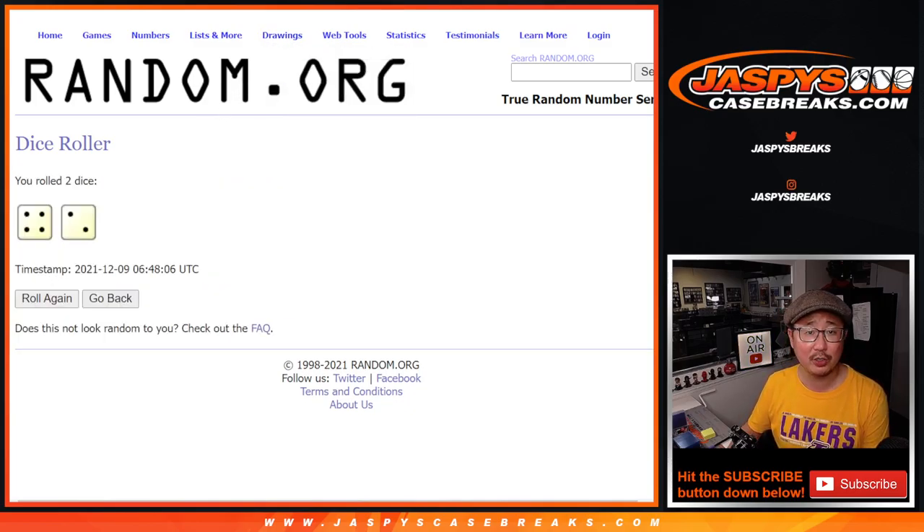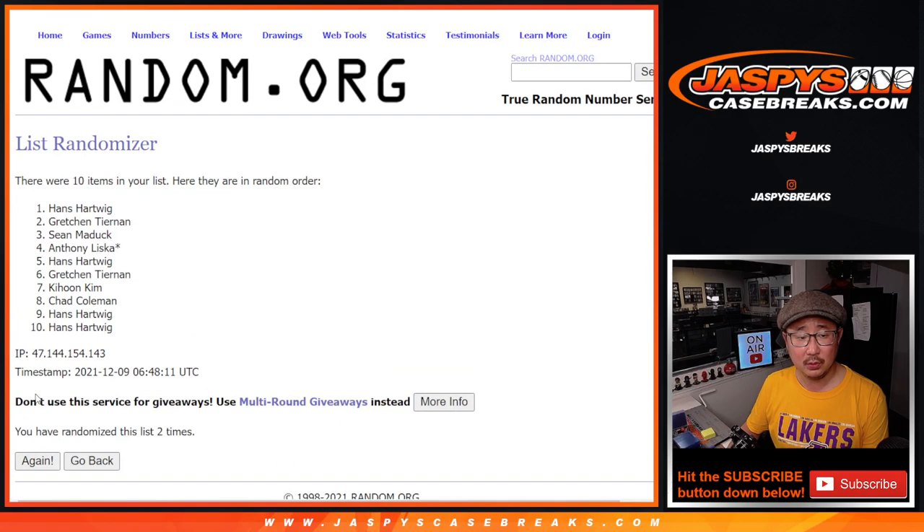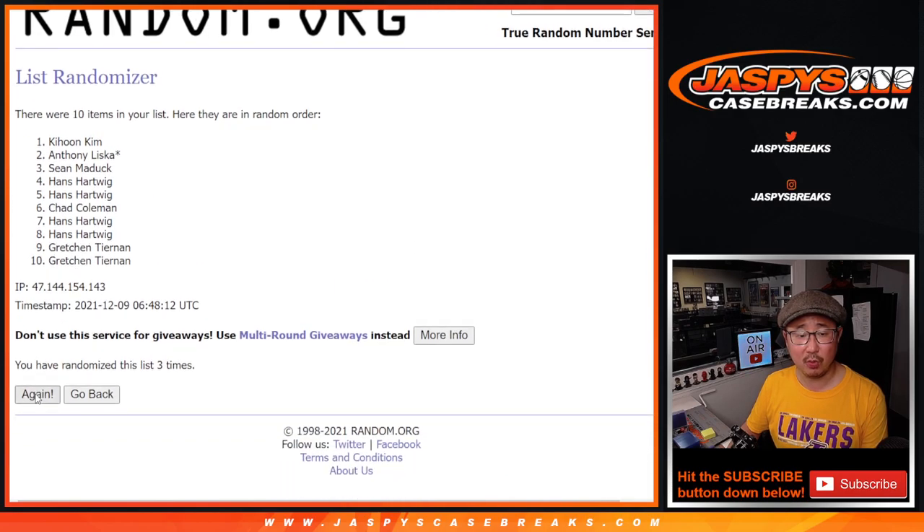Let's randomize names and numbers — four and a two, six times: 1, 2, 3, 4, 5, and 6th and final time. We got Sean Maddox down to Anthony. Picked up that last spot, mojo.